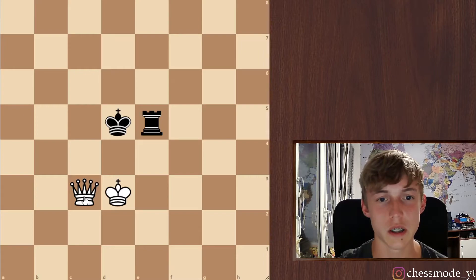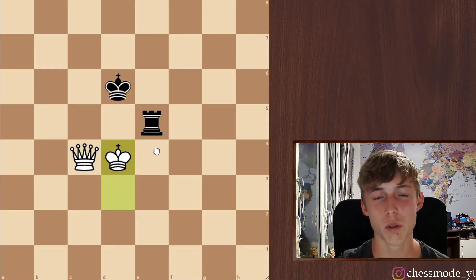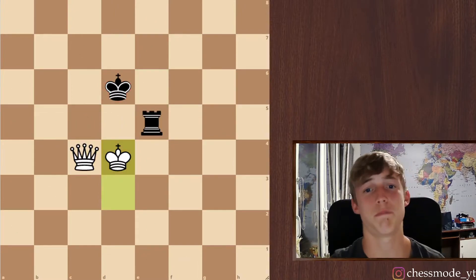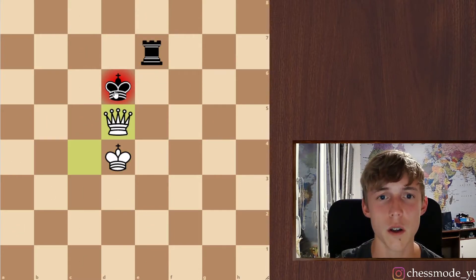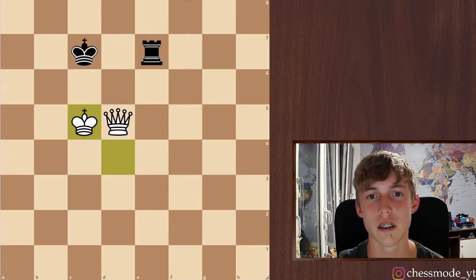Here for example, you can start with a check here. The only move is king to d6 and you just move closer. What is he gonna do? He can't move anywhere with the king — he has to protect the rook. If he moves the rook here, well, you just do the same thing. If he goes, say, to e7, you can give a check here. He has to go here, you go here. It's pretty simple to get the king on the last rank.